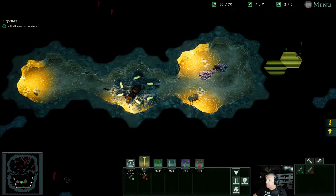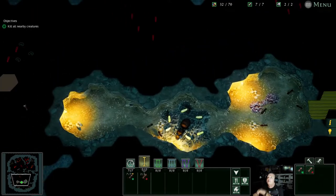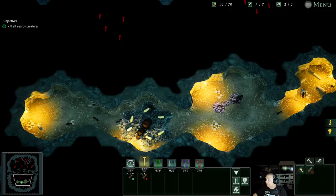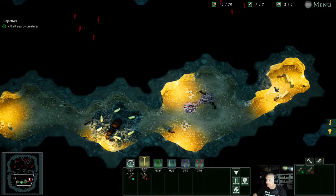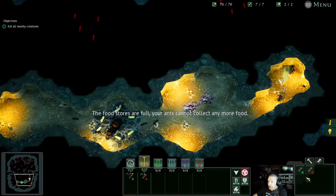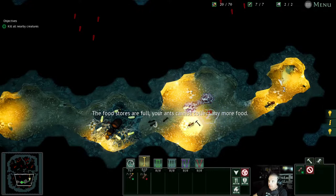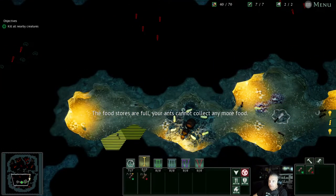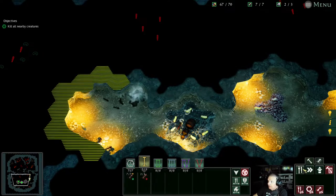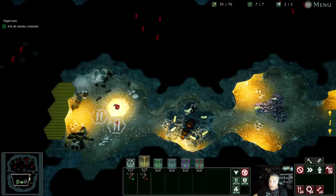All right, let's go over here and get this food. The question marks are regular food; the red things are actually insects that we'll have to kill. When I right-click on a spot it puts out a little pheromone trail — whatever ants you have under that control group will go to wherever you put the trail. We're going to build a food storage over here so we don't have to constantly fight food storage, and trust me, you will have to fight it a lot in this game.